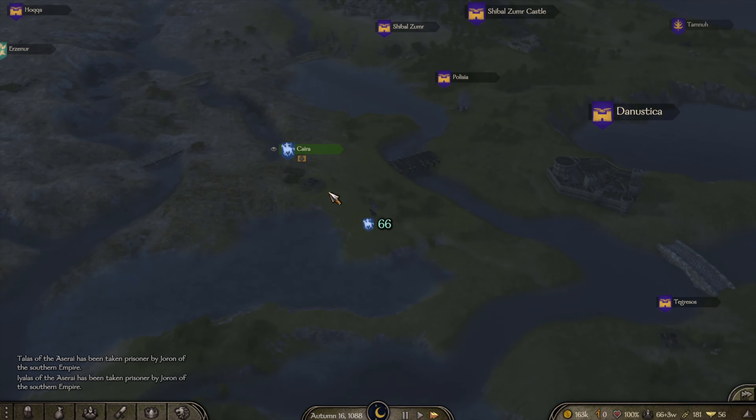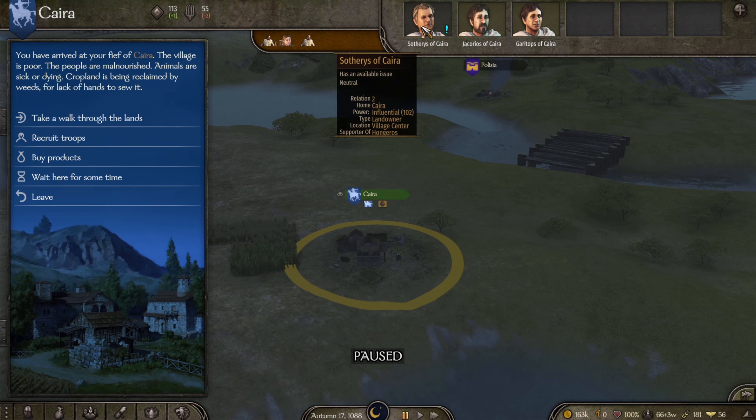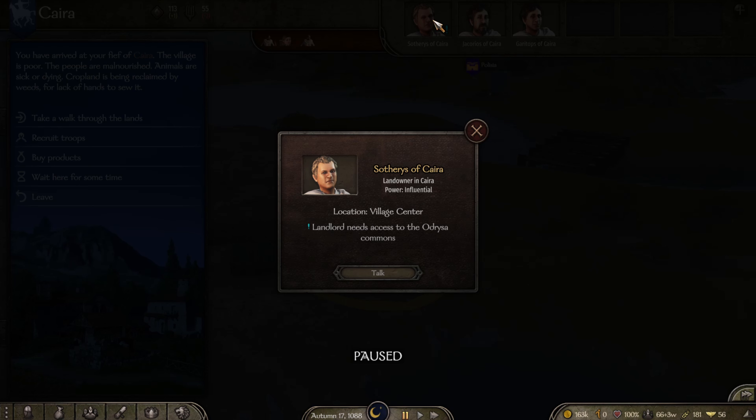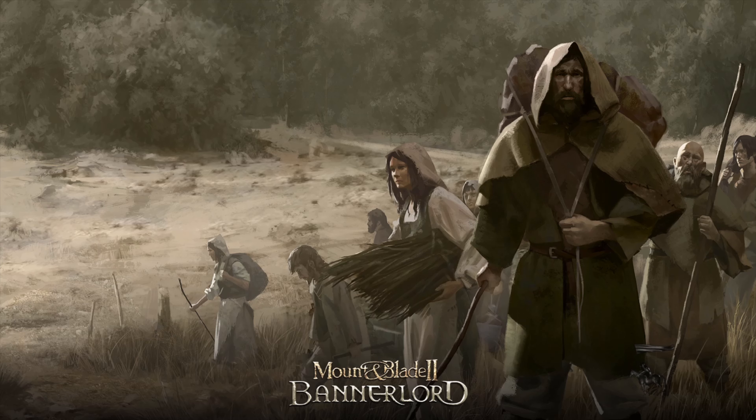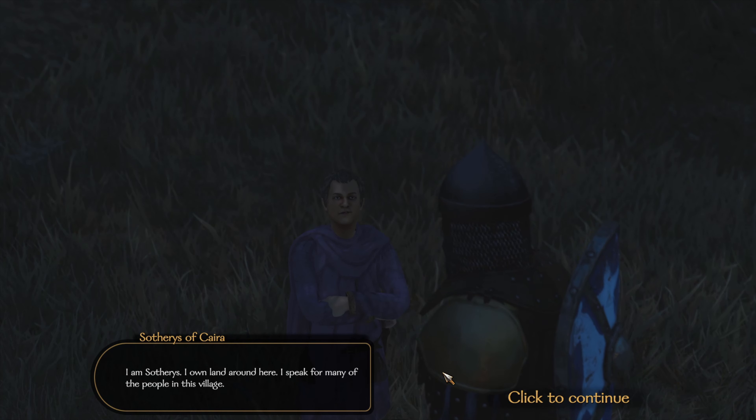Now let's go check out Kaira. It's kind of an interesting way to get there — lots of bridges in a little swampy area. The people are malnourished, animals are sick or dying, cropland is being reclaimed by weeds for lack of hands to sow it. Basically they're having some issues. Let's see what Setherius of Kaira wants us to do — a landowner needs your help in a dispute with villagers from nearby Odrissa. They won't let his herders use pastures he bought; this could turn ugly.